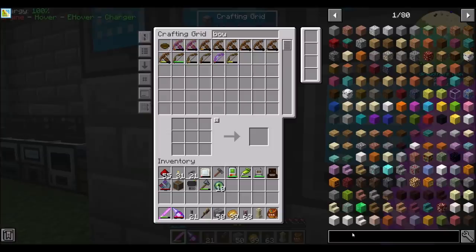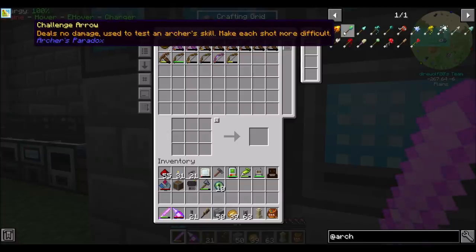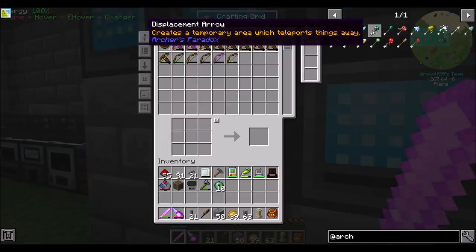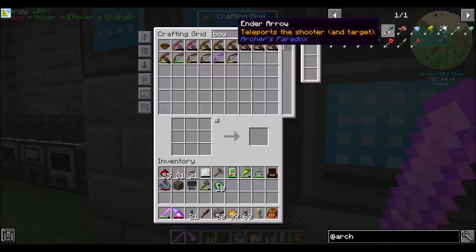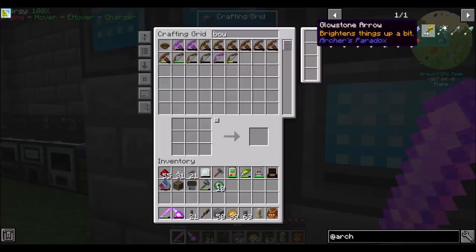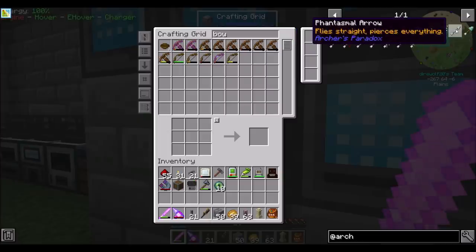And let's try out Archer's Parabox - a bunch of cool arrows. There's increased damage piercing arrows - requires a diamond and you only get four arrows from it. There are arrows that create a temporary area which teleports things, teleport the shooter and target, explosion on impact, chill target and freeze nearby blocks on impact. Calls down a lightning bolt on impact - good to know, because things like energized creepers respond to lightning strikes. Flies straight and pierces everything, homes in on a target.